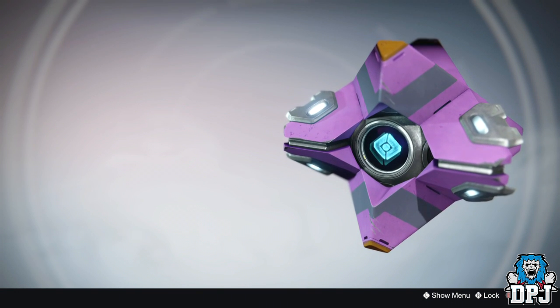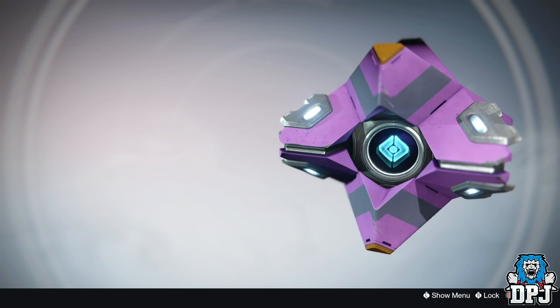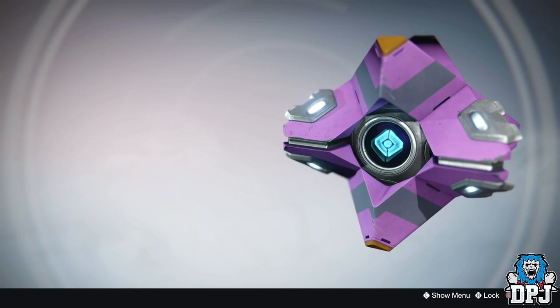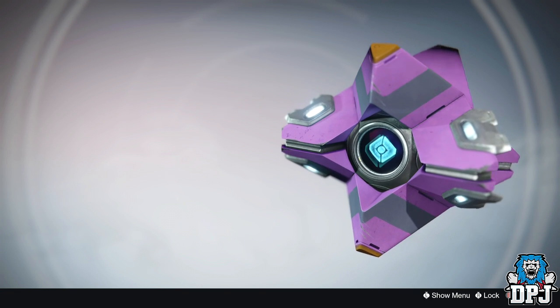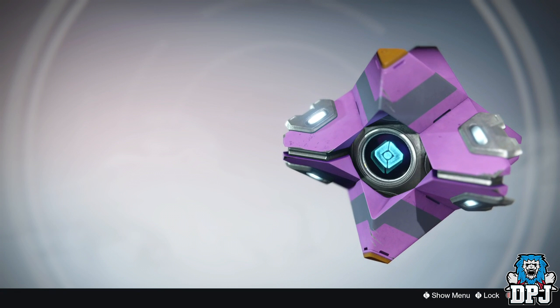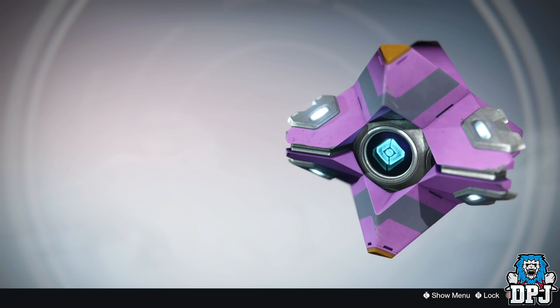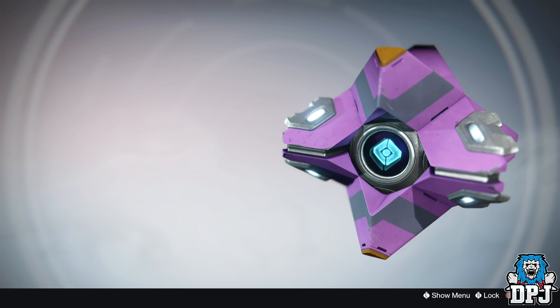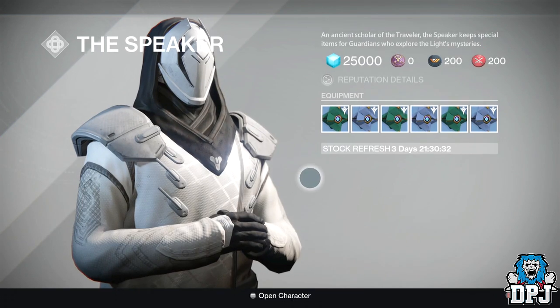I've also seen a few ghost shells drop there too. Ghost shells are basically another part of your inventory which increase your defense, and obviously the higher the defense value these ghosts offer, the more light you get. Unfortunately, the ghost shell I got from the crucible offers lower defense than the ones you can purchase from the Speaker in the tower, so although it looks pretty badass, I won't really be using it.